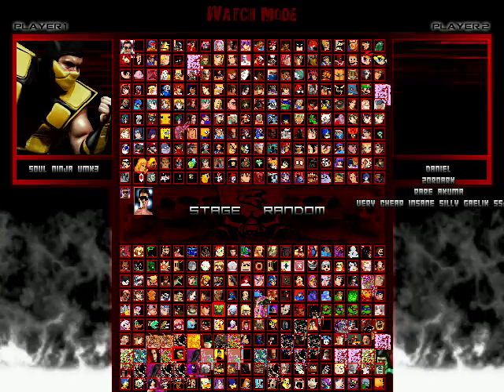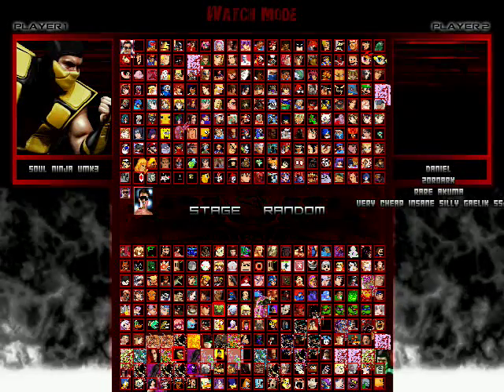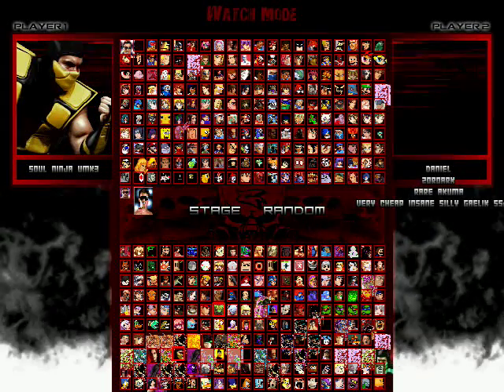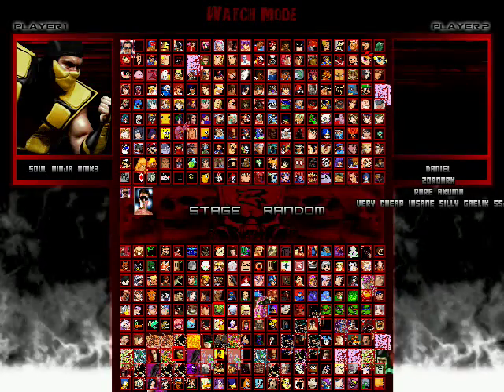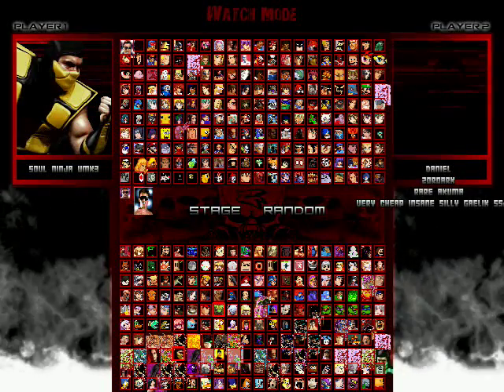The F4 button in Mugen is used to repeat the round — you know, if there's some stuck or glitch situation, you can repeat the round. So now you guys know it and can get prepared for it.